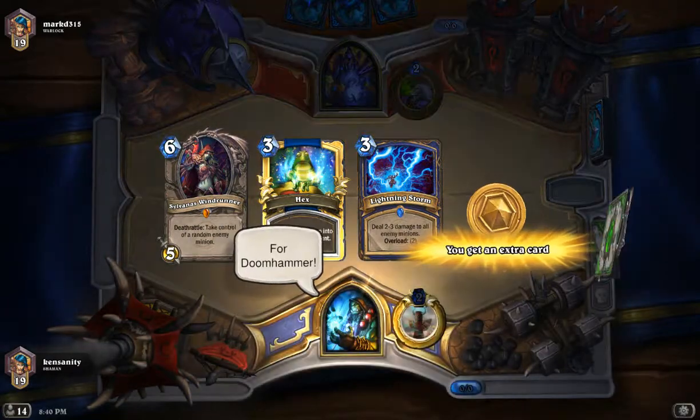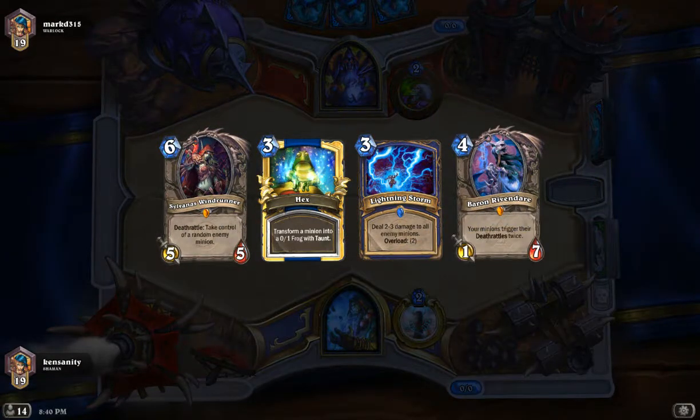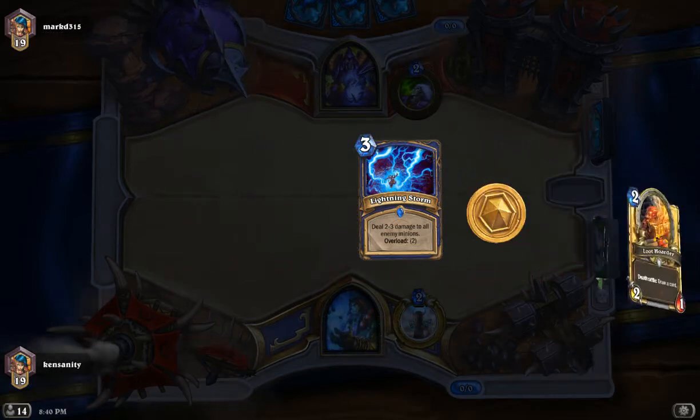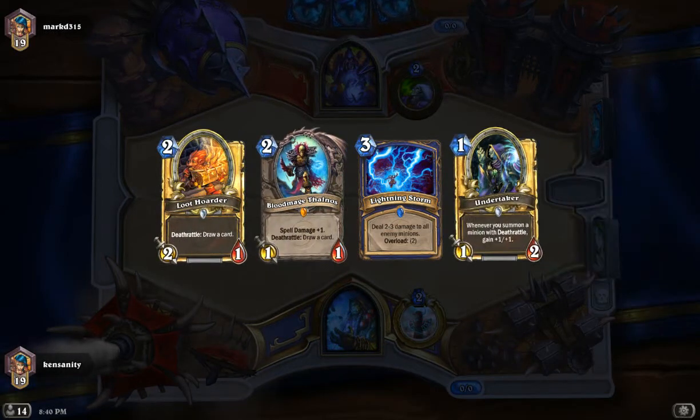Alright, we're just Warlock, so we can assume it's Zoolock. We want to keep a fast hand, so you want Loot Hoarders, Zombie Chows, Undertakers. That's a pretty good hand.